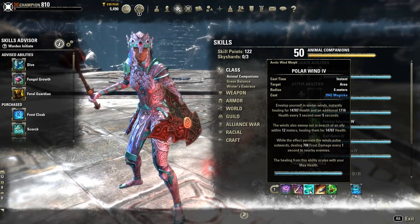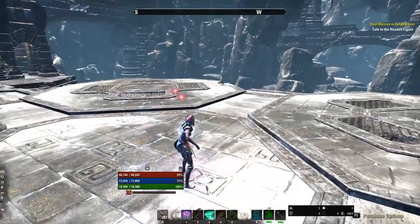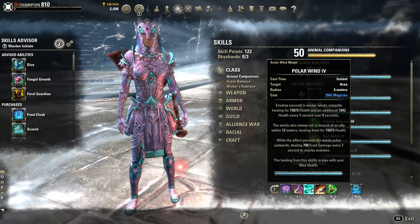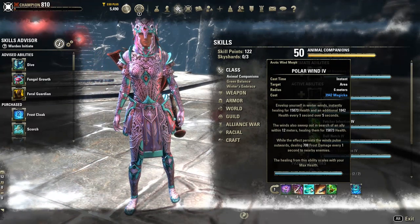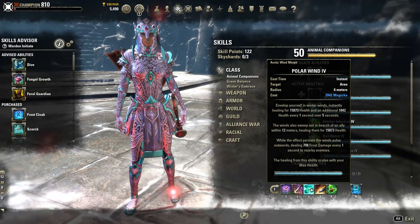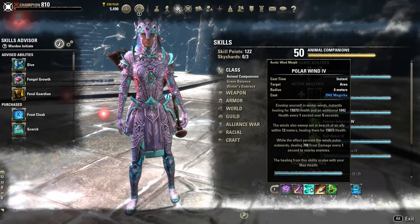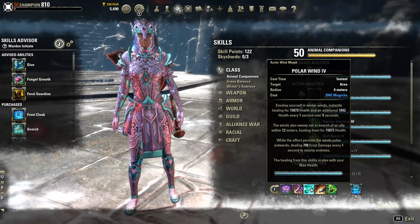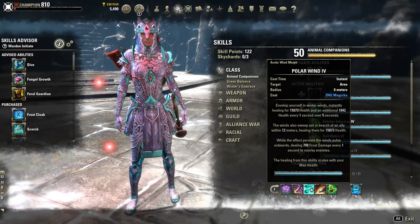Polar Wind is our main heal and it also scales off of our max health. The more health we have, the more healing we do, and this affects other members of your team as well. It envelops yourself in winter winds, instantly healing for 15.8k health and an additional 1,800 health every one second over five seconds. The winds also sweep out in search of an ally within 12 meters, healing them for 15,873 health as a burst heal. The healing is pretty insane.